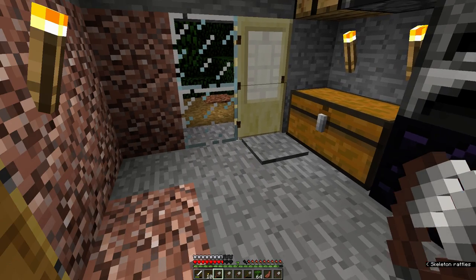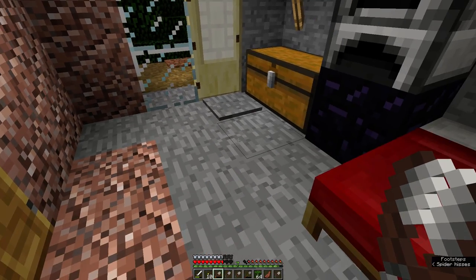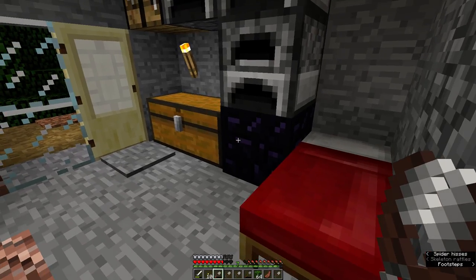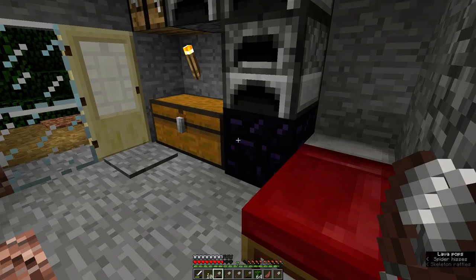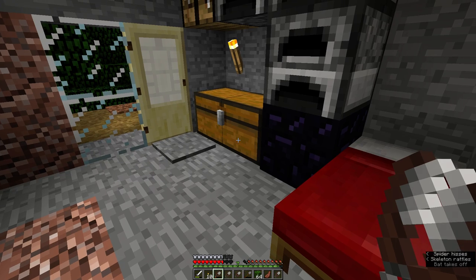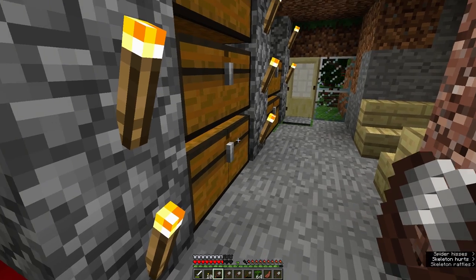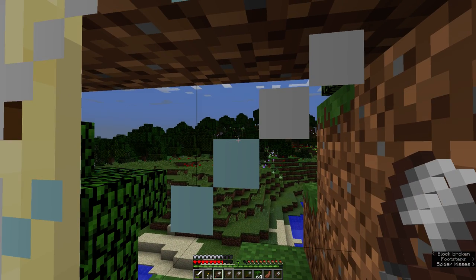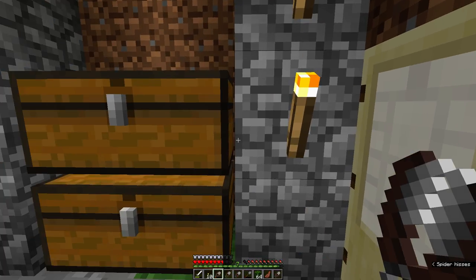Hey guys. So I've done a little bit of work. This is kind of the area that I had last time you saw, because here's that obsidian block that I placed like an idiot. You know, it's a nice kind of feature thing - I've come to like it quite a bit now. I have expanded my house a bit and now it goes all the way through the mountain. I've got my storage areas over here and then I've got this lovely little window that looks out on a flower forest. So that's neat.